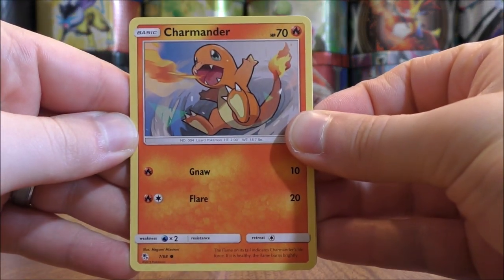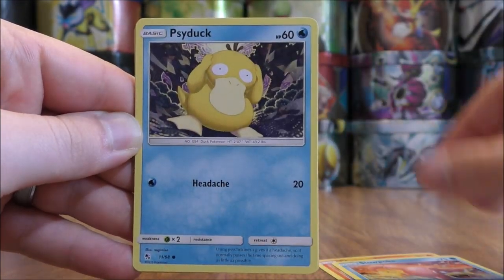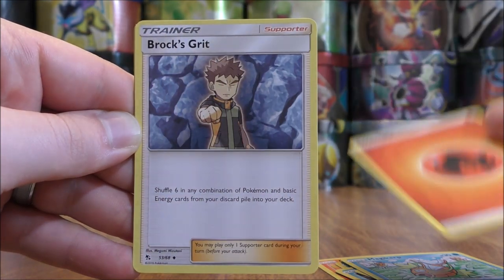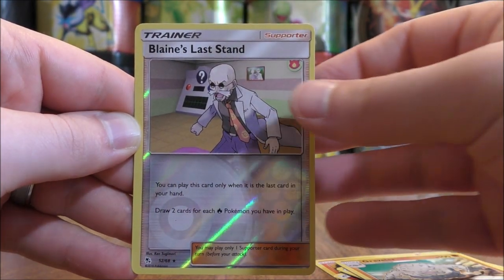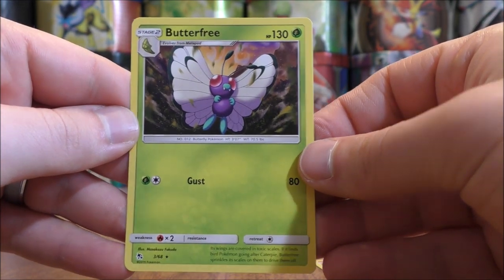Charmander starts this pack — how about that Shiny Charizard in this one? Slowpoke, Psyduck, Pikachu, Magikarp, Fire-type Energy, Brock's Grit, Farfetch'd, Graveler, Reverse Holo of a Blaine's Last Stand — this would be a Rare — and the final card would be a Butterfree, a Rare non-Holo.